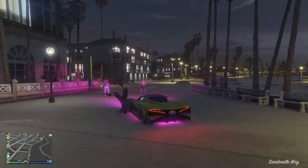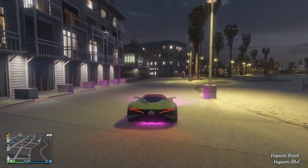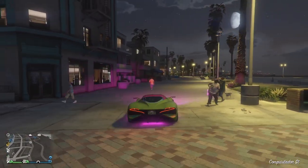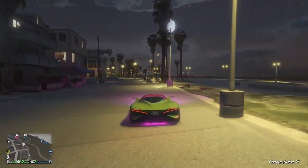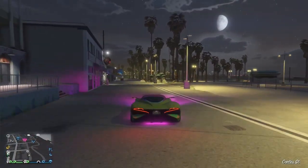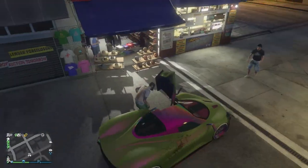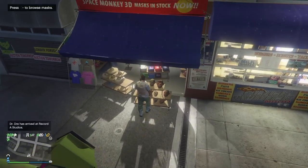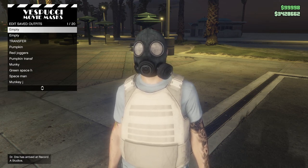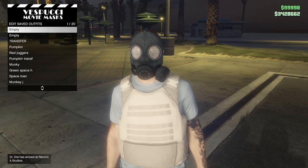Try not to hit too many AI vehicles so you don't get cops on you — that way you can leave for the next part of the glitch without having to call Lester. Pull up to the mask store, save this as slot number one, and name it Part Four with the gas mask.